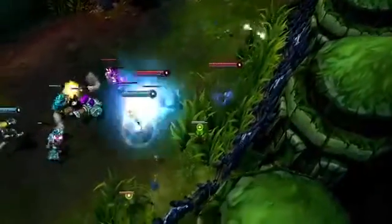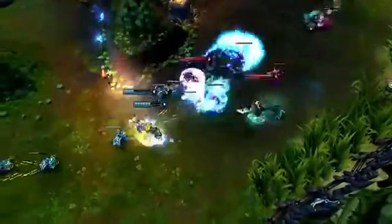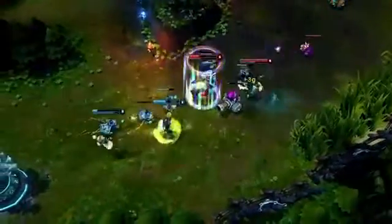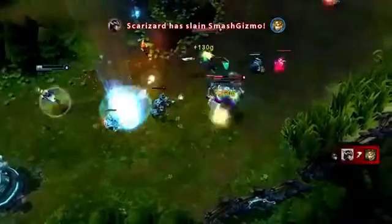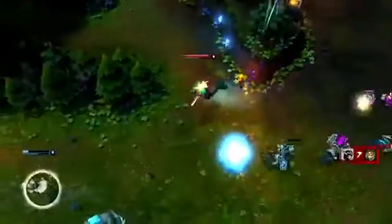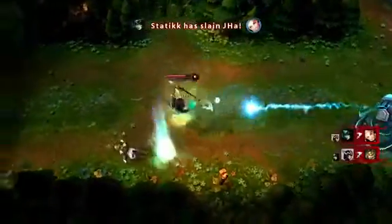Their assassination potential really spikes up at level 6. Tag Team grants a burst of movement speed and Vault pins down Lux. Despite being exhausted, Quinn puts out more damage by casting Sky Strike early to burst her down. Now in ranged form, Blinding Assault and basic attacks kill Ezreal without needing to enter the turret's attack range.